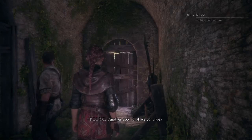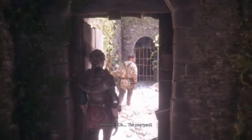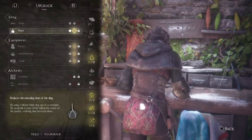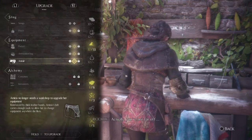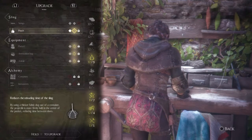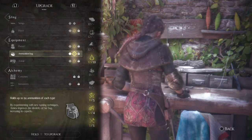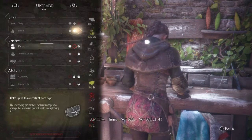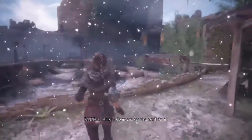Another door — let's see where this leads us. Oh, the courtyard, it's a shortcut. I noticed we can actually upgrade but we have to pick one of them. 'Reduces the reload time of a sling' — oh man. 'Pocket: by reworking the leather, managed to enlarge...' These are all so good. You know what, I really do need fast reload so I'm going to go ahead and upgrade this. Nice, not bad at all — because there are times I'm reloading the slingshot and it just takes a while.